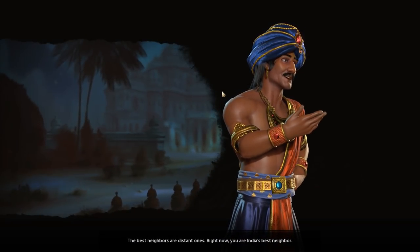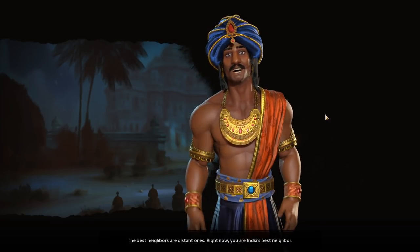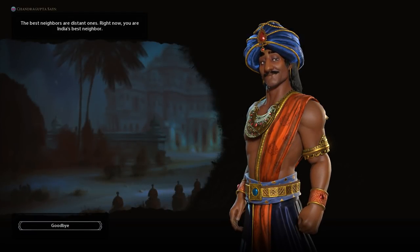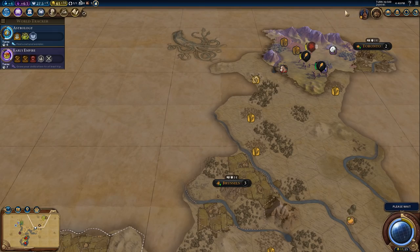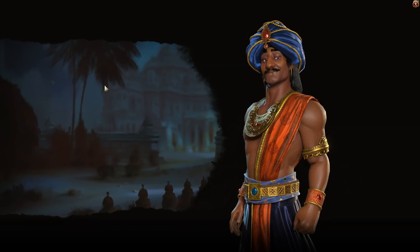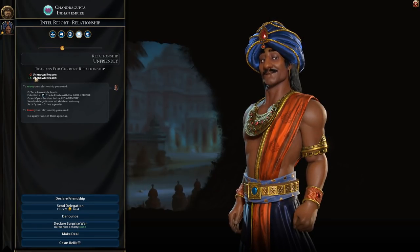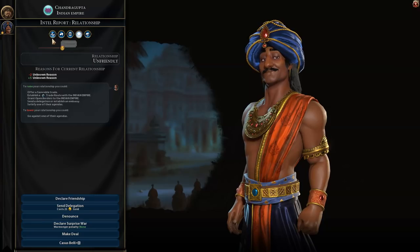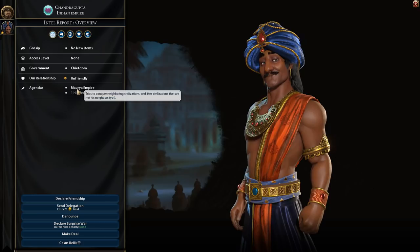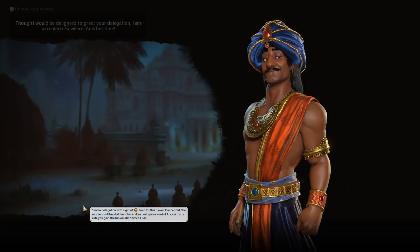Oh hello - Chandragupta says I'm India's best neighbor because I'm so far away. That's very kind. He's unhappy with me though - unfriendly, unknown reason, plus five unknown reason. He likes to try to conquer neighboring civilizations. Let's send a delegation.